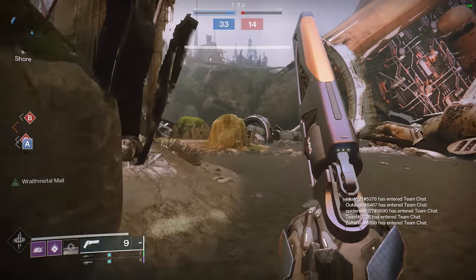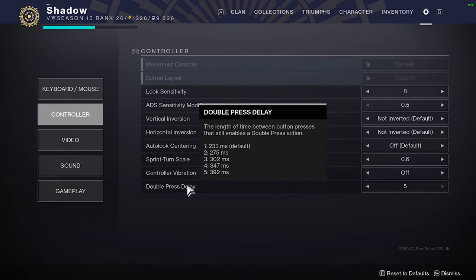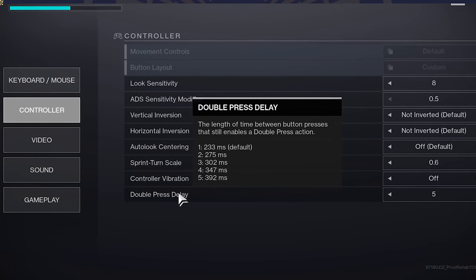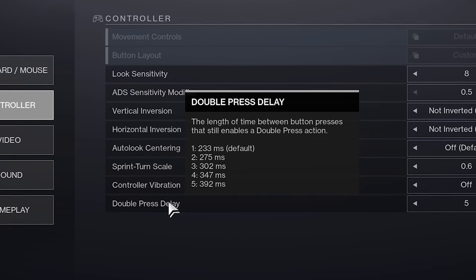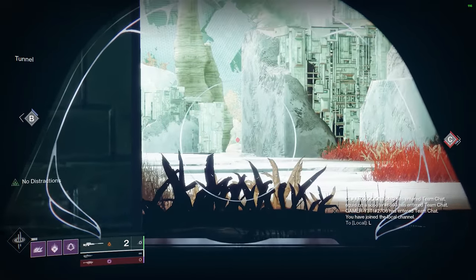The next setting I want to mention is one that seems to confuse a lot of players due to its somewhat ambiguous description — the double press delay. I've heard a lot of people saying that this introduces input lag and you should never use this setting, but I actually use it on 5. All this setting does is increase the amount of potential time between two button presses that will still trigger the double press action, like a dodge for example. I run 5 because this way I don't feel pressured to spam my crouch button so fast when I want to dodge in a low pressure situation. Apparently I can allow up to 392ms before I press my second crouch and I'll still dodge. This setting isn't that significant overall, but I wanted to address it simply because it's frequently misunderstood.